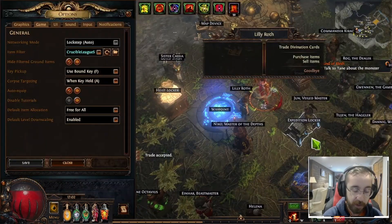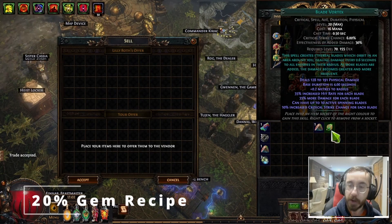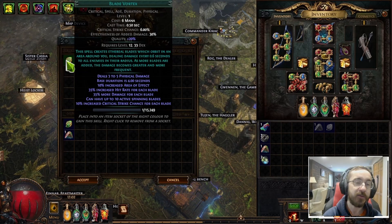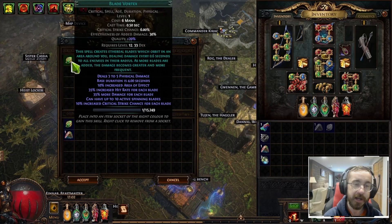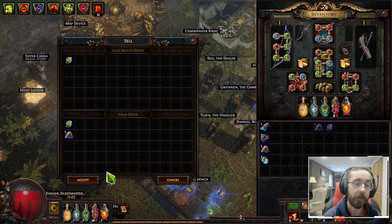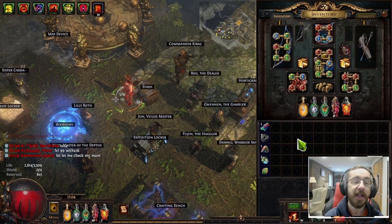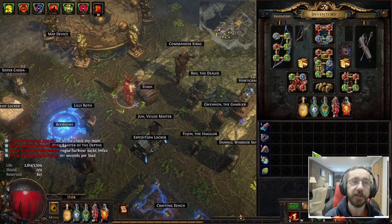The last vendor recipe is not a way to get currency, but a way to save currency. That is to vendor a gem that is at level 20 — the max level — along with one Gem Cutter's Prism. This will give you a level 1 version of that gem but at 20% quality. Instead of having to use 20 Gem Cutter's Prisms on all of the gems in your entire build, this is a way you can save quite a bit of currency — you just have to re-level your gem. There are a ton of vendor recipes in the game, and some are still being discovered to this day. These are just ones you should know about as a beginning player to get you started.